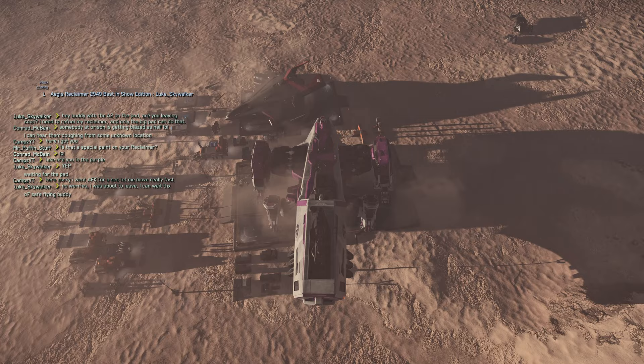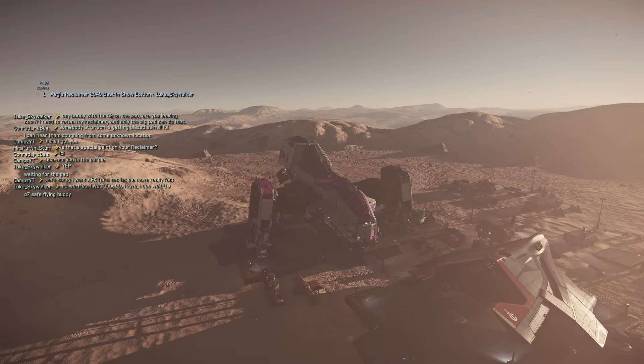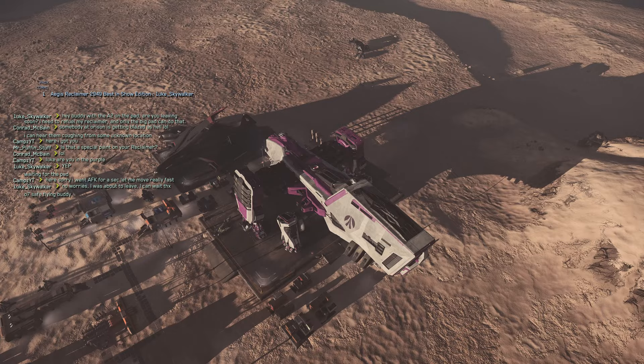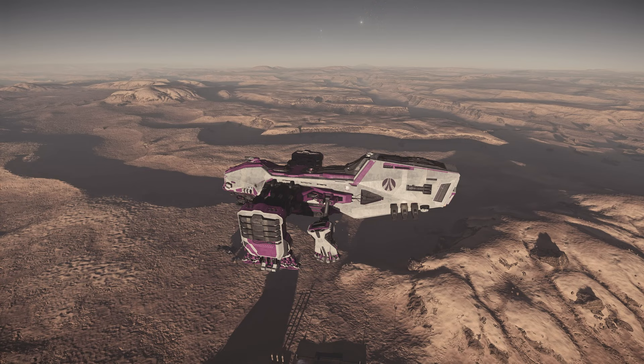There's also a Gladius over here, so don't destroy that ship or you'll get a crime stat. There we go — repair, rearm, refuel. You can do that if you land the same way as you land at an L-station, but only on the big pad. The smaller pad is not able to do that.